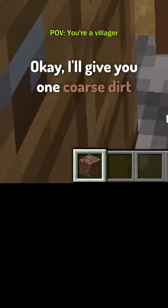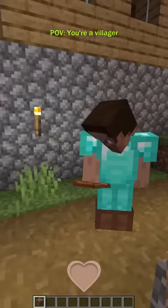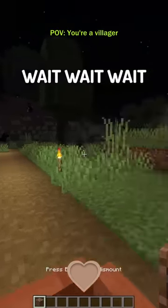Why can't I reach — Villager. I'm so tired. Wait, who is that? Oh, you want to trade with me? Okay, I'll give you one coarse dirt for 50 emeralds. Huh? No? Oh, you want me to go outside? Okay, what are you gonna do? Oh, it's a boat — nice.